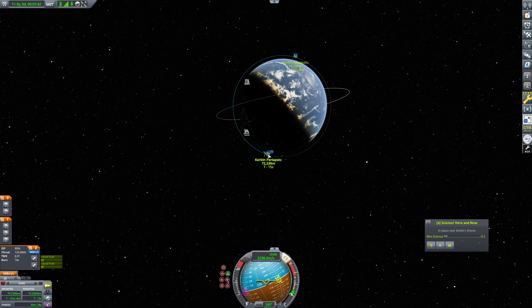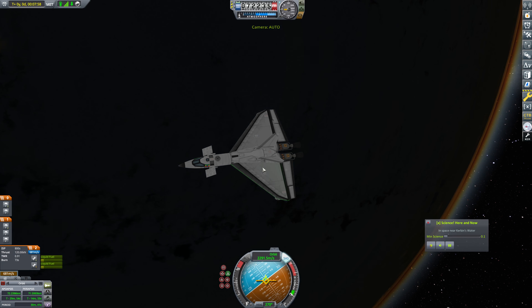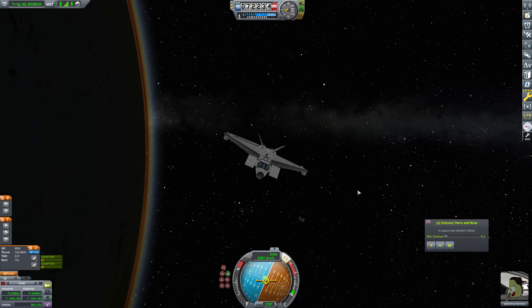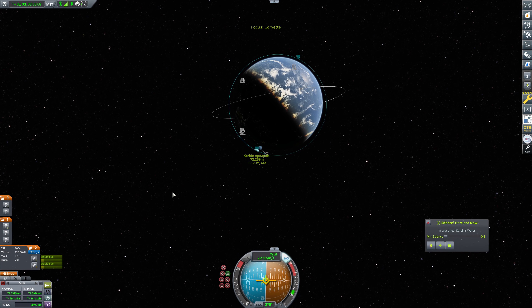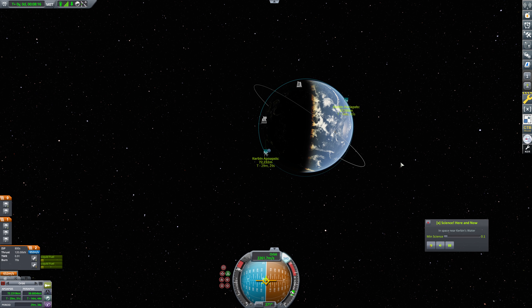We're going to circularize — just going retrograde here and burning briefly. Okay, that's pretty close. Very nice. We're going to continue to burn this down to about 30 kilometers. Now this is going to be pretty intense, there's no doubt about that. I'm going to close these photovoltaic panels — we were never really intended to get charge from them on this exact flight anyway.